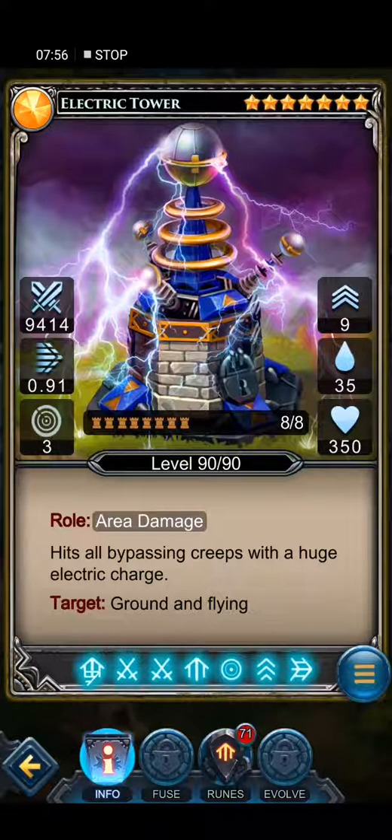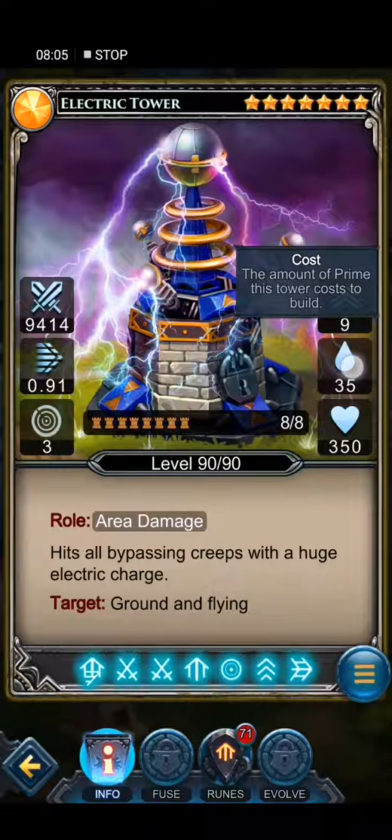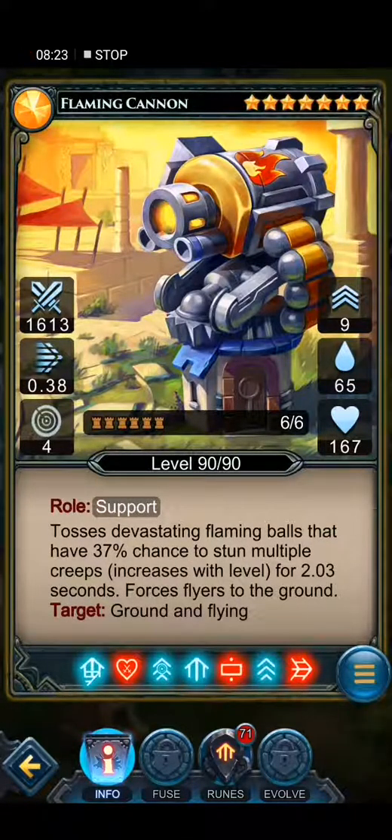Electric tower — a cheaper version of the spray tower. Legendary, seven stars, good damage, decent speed, decent range, nine upgrades. More cheap than the spray tower, a bit less damage, a bit more health. Level 90. Area damage — it hits passing enemies and creeps with a huge electric charge, targeting grounds and flying as well, which is good.